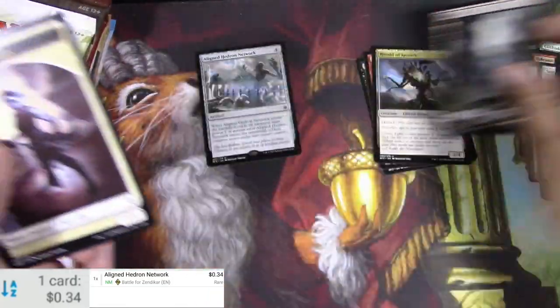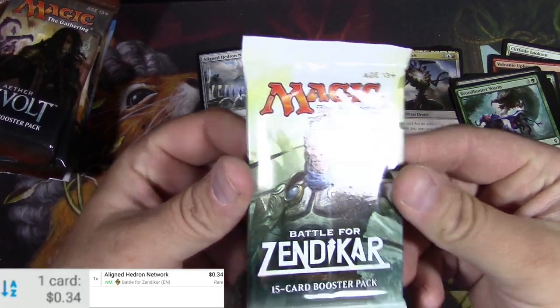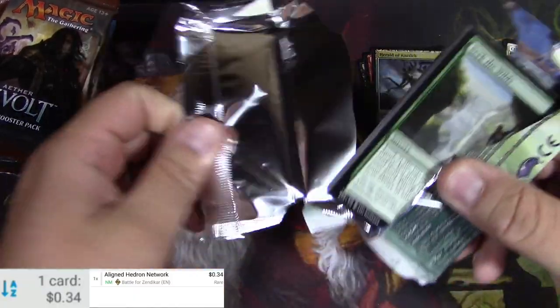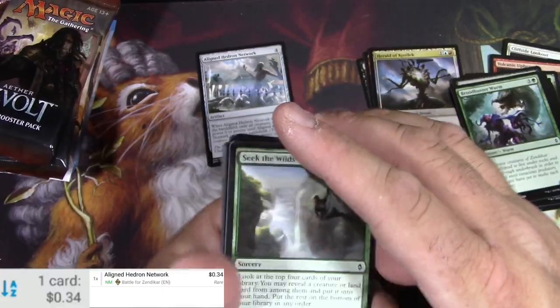Got a full art swamp though. That's pretty good. It'll go over there. Battle for Zendikar — I had already found an expedition out of this box, so this is kind of a dead draw. Got a Misty Rainforest, which is great.